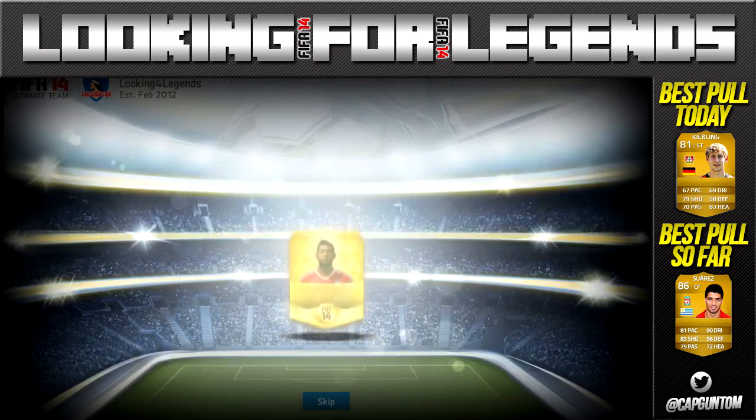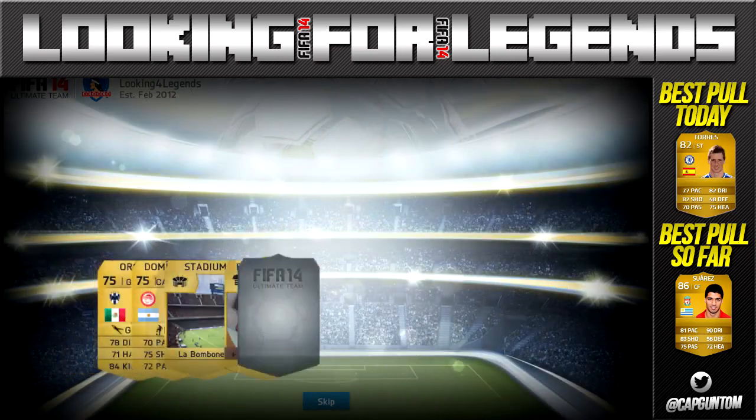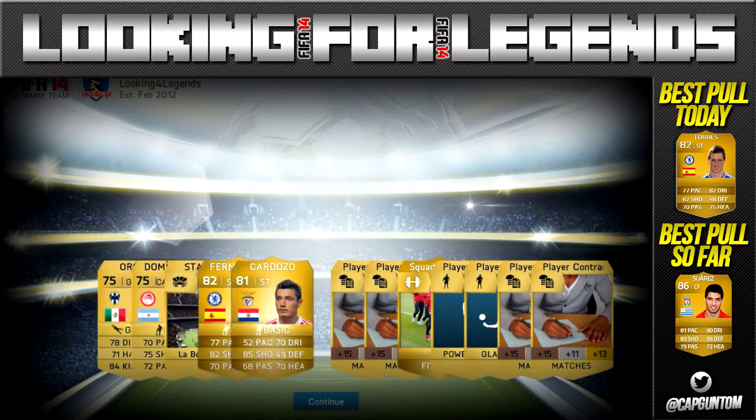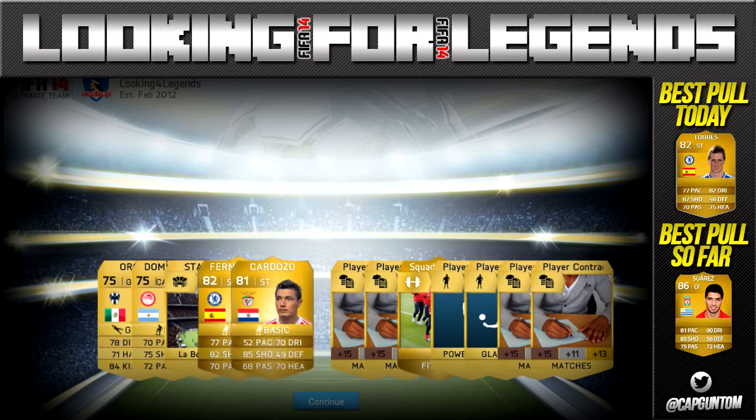Unlucky pack number 13 — will it provide us with the goods? And yes it does! We get Fernando Torres, best pull of the episode so far, as well as Cardozo. I was actually looking at Fernando Torres in FIFA through the years the other day — it turns out he had a very, very quick card on FIFA 10, but you can see there it's now only 77. Still a decent pull though, I'm happy with that one.